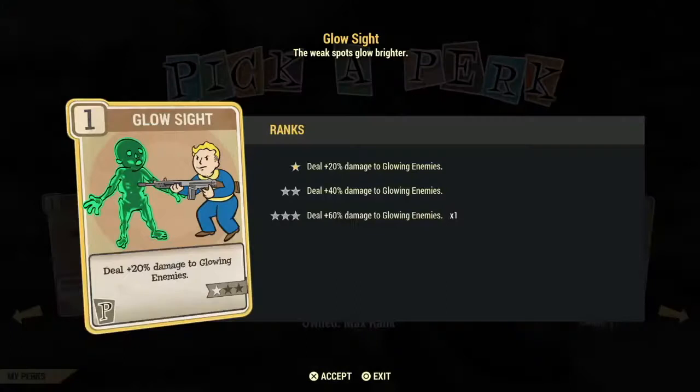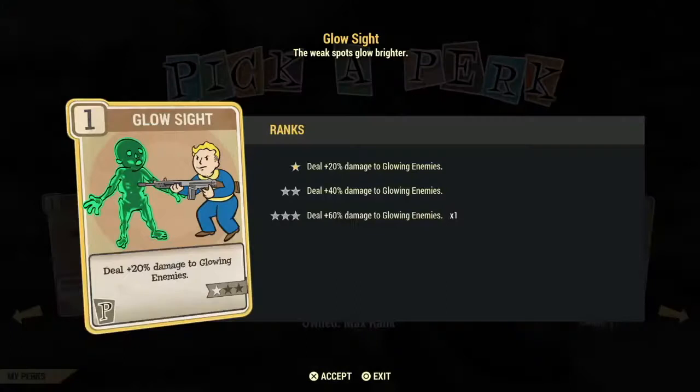Glow Sight is a very good card — if the enemy has 'glowing' in its name, it gives you 20, 40, or 60% damage against it. It's very important, especially if you go to White Springs after it's been nuked and you're trying to take out all the glowing ones. It's a good card to invest in later — maybe not at the beginning as you're leveling up, but yes, a very good investment card.